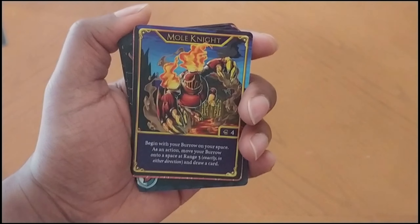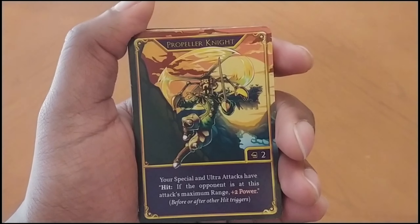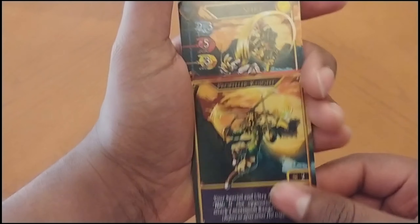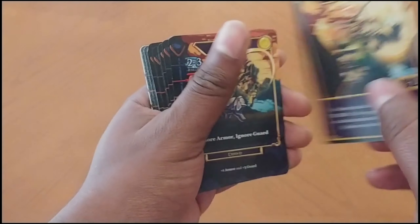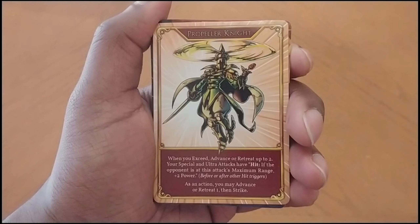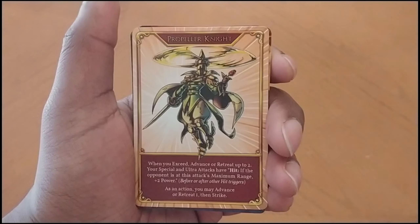So that's Mole Knight, and then we have Propeller Knight — pretty cool. Propeller Knight needs to use two gauge to exceed, and that is the exceed version of Propeller Knight. Propeller Knight is one of the knights I know the least about.